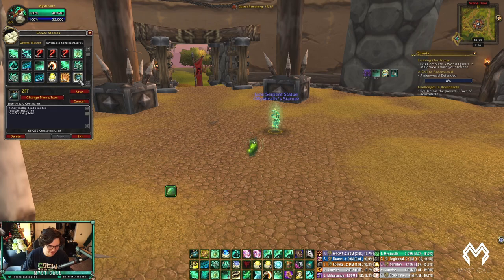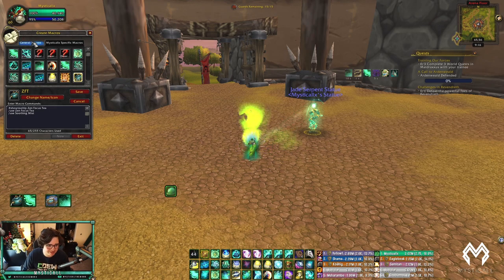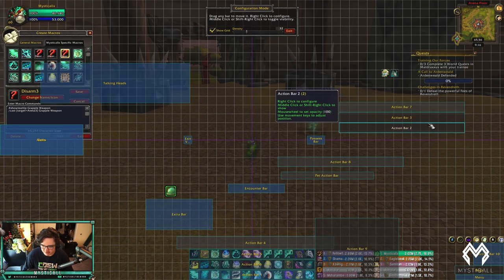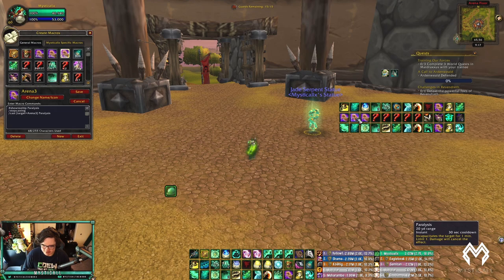For CC, I use disarm macros — either focus macros or Arena 1/2/3 macros. I prefer Arena 1/2/3 macros because I like controlling exactly who I disarm or paralyze at any given time. I have Arena 1/2/3 macros for Grapple Weapon, Arena 1/2/3 for Paralysis, and Arena 1/2 for Tiger's Lust on my teammates — that way I don't need to switch targets.